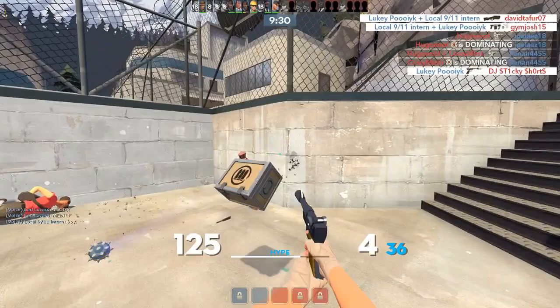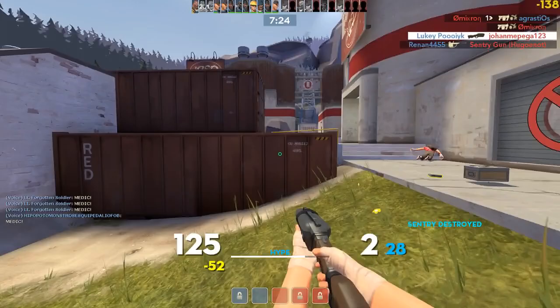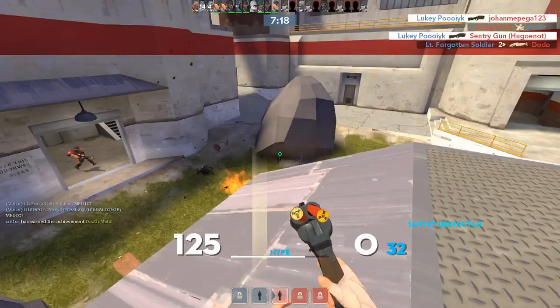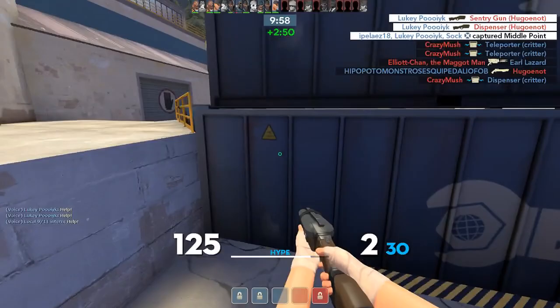Now that I've gone over how incredible the old weapon was, let's go over the changes that shaped the Soda Popper we have today. Following a December 20th, 2013 patch, the Soda Popper's hype meter no longer granted mini crits, instead granting 4 extra air jumps when active. In addition, it was buffed in the sense that you could now activate hype by the press of a button, rather than needing to run around with your secondary or melee out. This way, you could still engage in fights with your primary when the bar was full without automatically activating the hype by doing so.